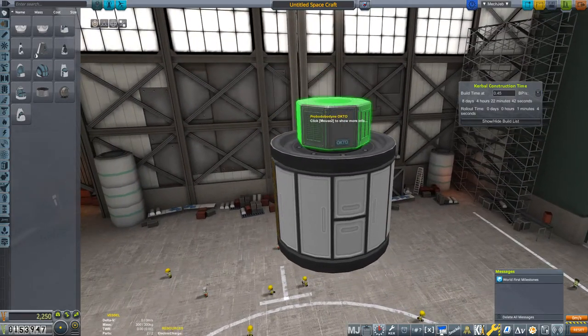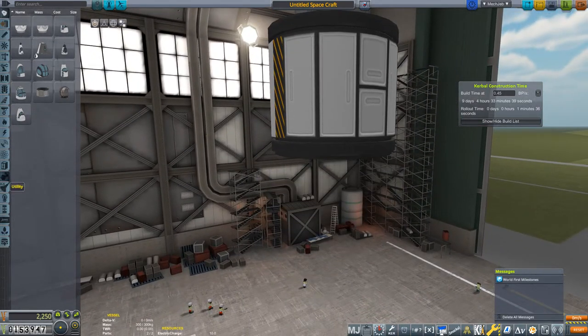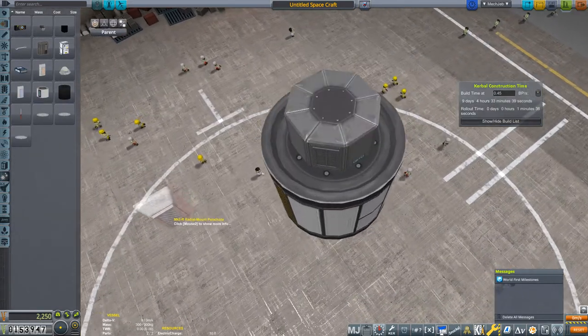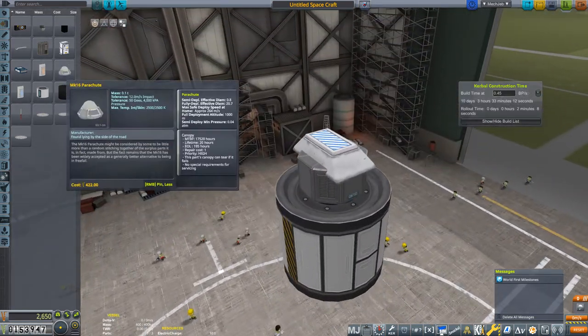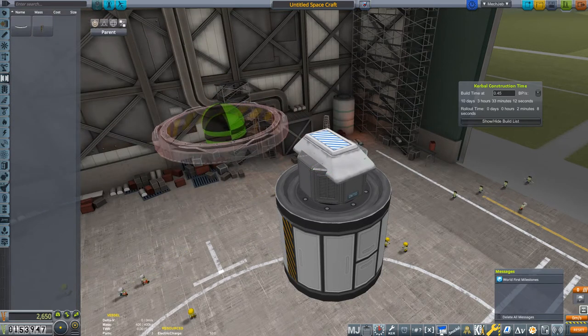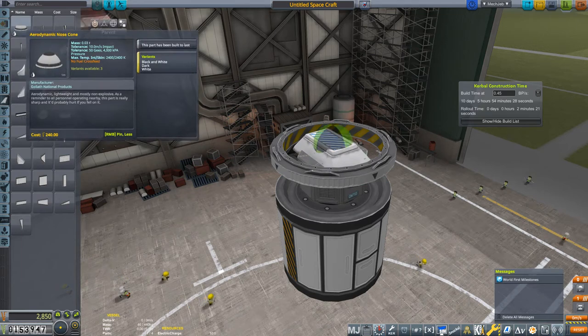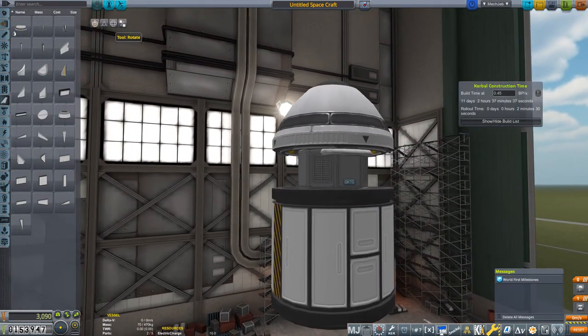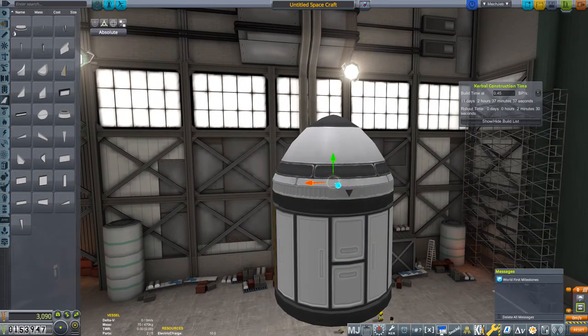In order to do so we need a probe core, and it's better to take the Octo for a number of reasons. And of course we want to recover this whole thing, so let's put a radial-attaching parachute on top - not this one, because we still need this attachment point - in order to build something aerodynamic. So let's move this thing down like this and stage these two parts together.